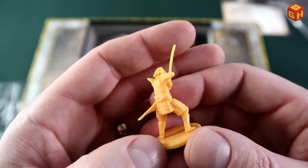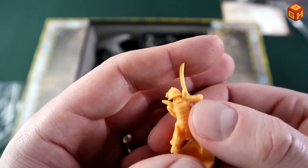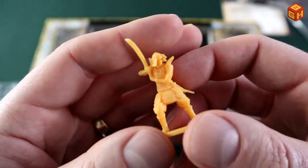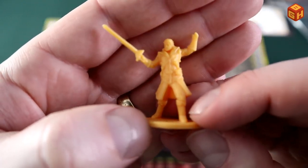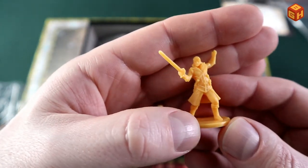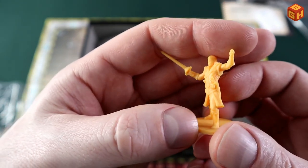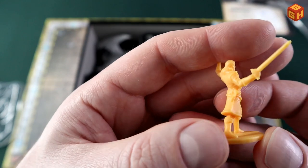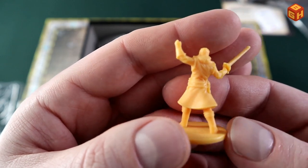When painting, make sure to thin your paints — which is generally a good idea — but especially with detail that isn't too deep. If your paints are too thick they will cover up a lot of that detail. Here we have another swordsman with what looks like a dagger or maybe a small handgun on his belt, and another dagger there as well. He's like on guard.